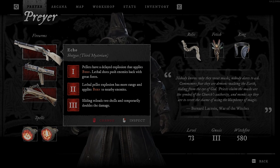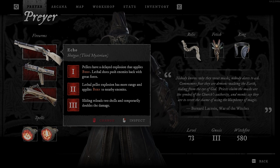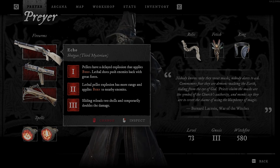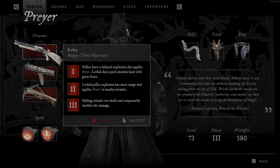With the third Mysterium you will get sliding reloads two shells and temporarily doubles the damage. So it's going to reload two shells from your inventory — it's not going to regenerate new bullets. You will get a temporary damage boost; I think it's a five-second boost, so it's going to be double the damage.